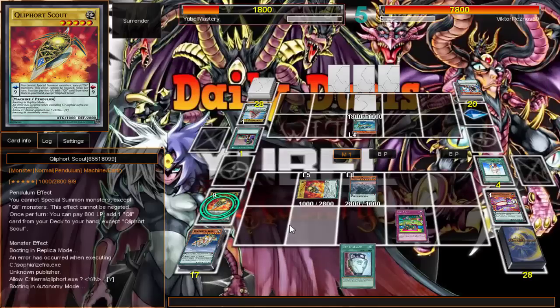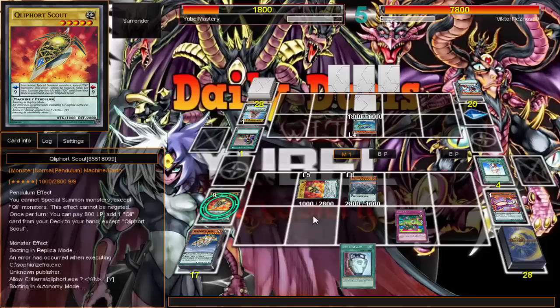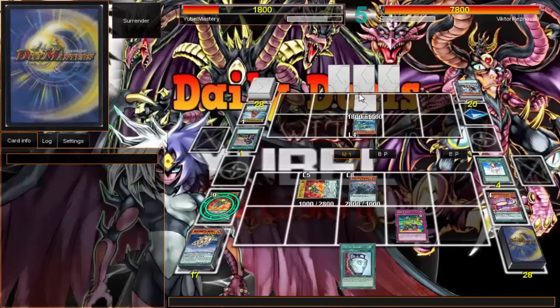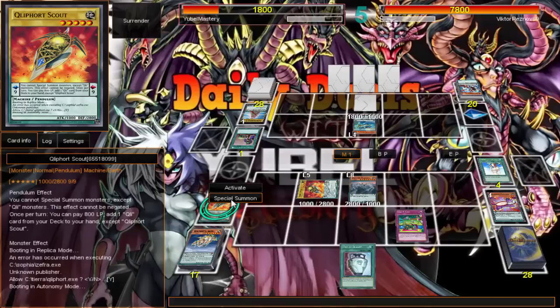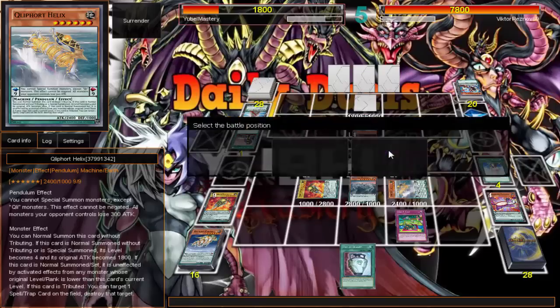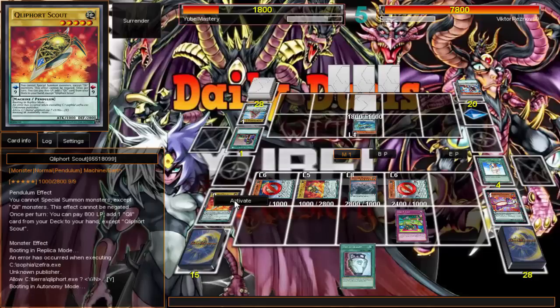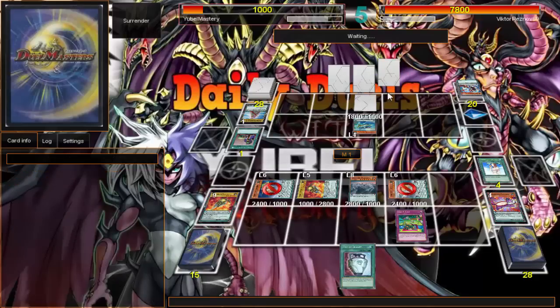I don't know what I want to do. I want to search again — I definitely do. I could summon Killer. I can search for Killer, pendulum summon, then tribute all of them for Killer and pop and bounce. Let's go ahead and do that — pendulum summon back from the extra deck. Probably messed it up, but I'm not really willing to pay too many life points right now.